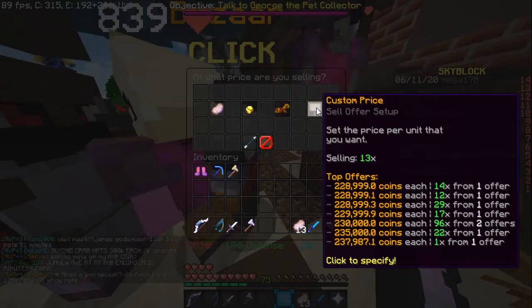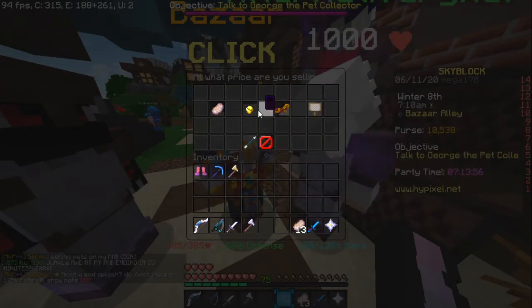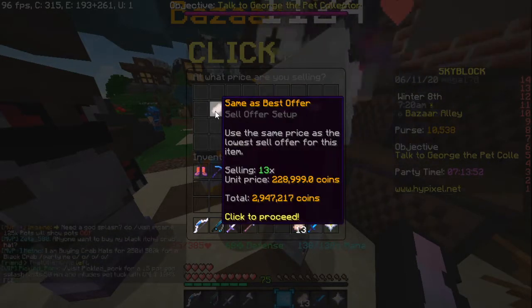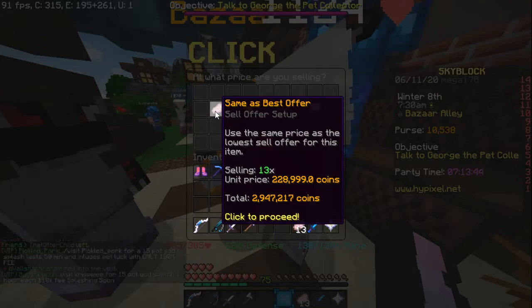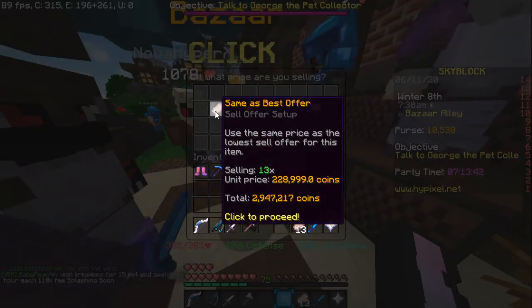This is a custom price — this is a 10% best offer at 0.1. I suggest you do the same as best offer, and you won't have to spend any money. You'll have to wait until the bazaar is done with it, and you'll get your 2 mil.